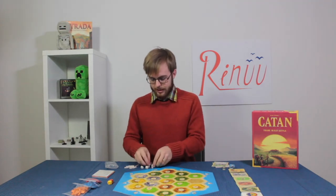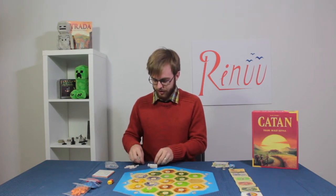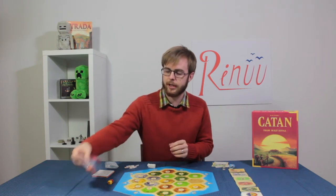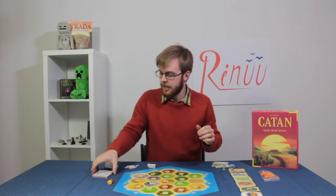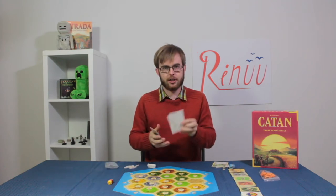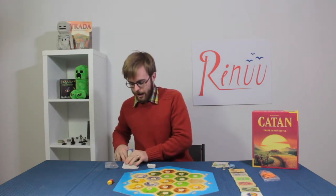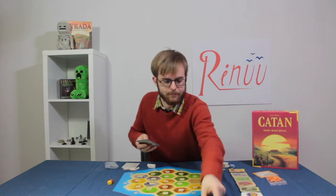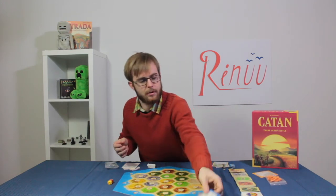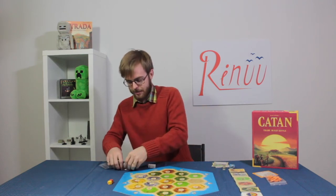Everyone that's playing — we're going to assume it's a four-player game, but if it's three players, nothing really changes except there's one less bag you'll hand out. Everyone needs to get their pieces and their matching building cost card, which also has little cheat notes at the bottom to let you know how turns work and that sort of stuff. Blue goes with blue, red goes with red — it doesn't really matter, all the costs are the same.